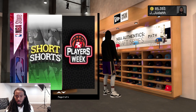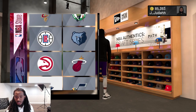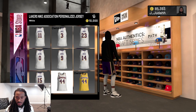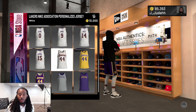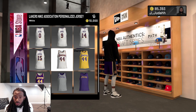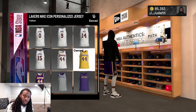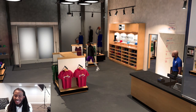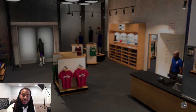Now that we're loaded up in the NBA store, go down to NBA jerseys and go down to the Lakers. Right here, don't mess up and lose VC — go down to these three jerseys. It says 'Lakers Nike Association Personalized Jersey.' Whichever one you want, you can get the white one, the gold and yellow one, or the purple one. I already bought the gold one.